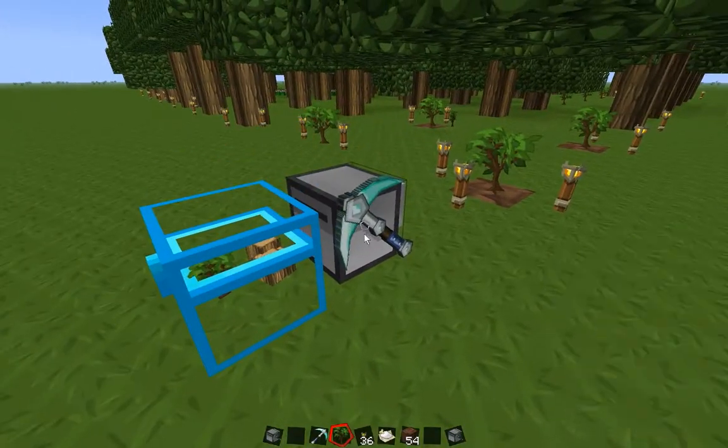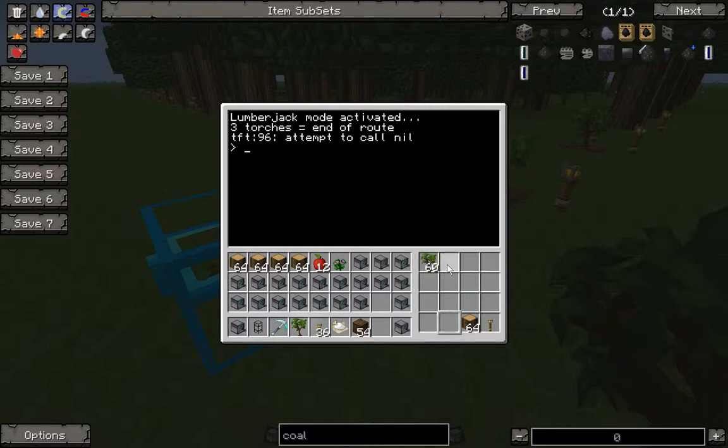And here we go. If I had been fast enough you might actually have seen it do all this stuff — where it selects each inventory slot and just drops it into the chest.